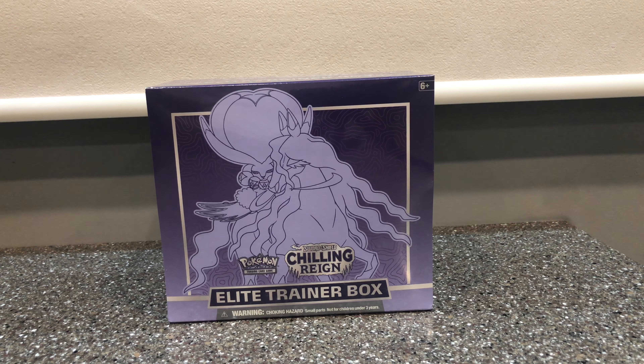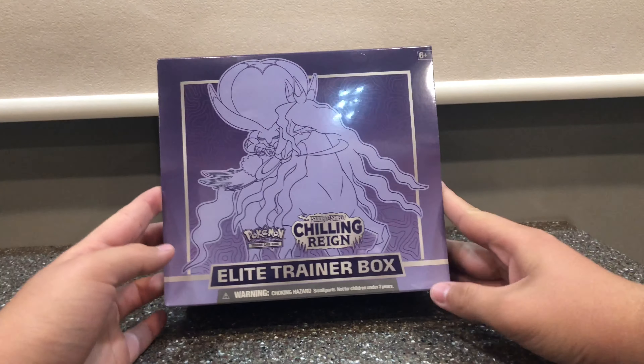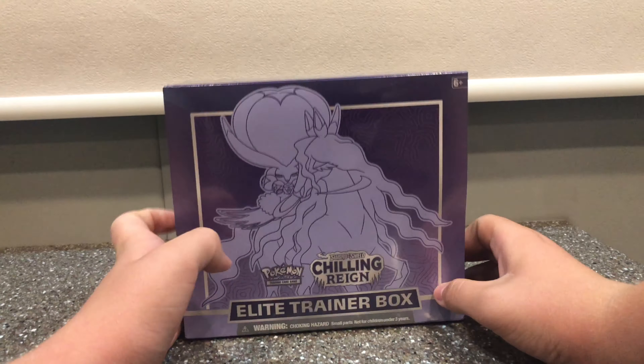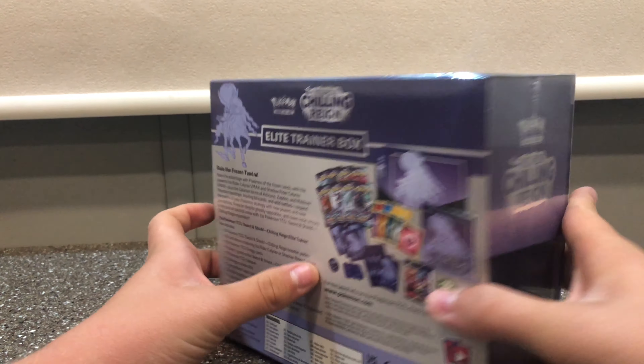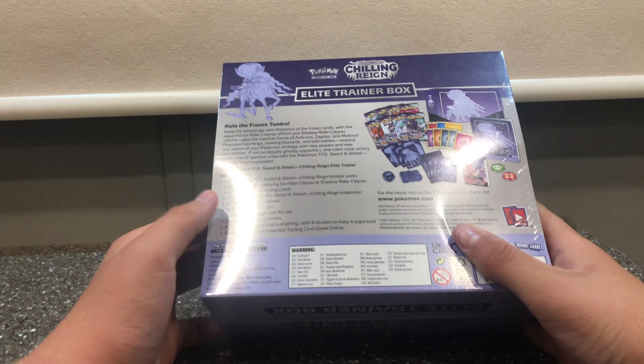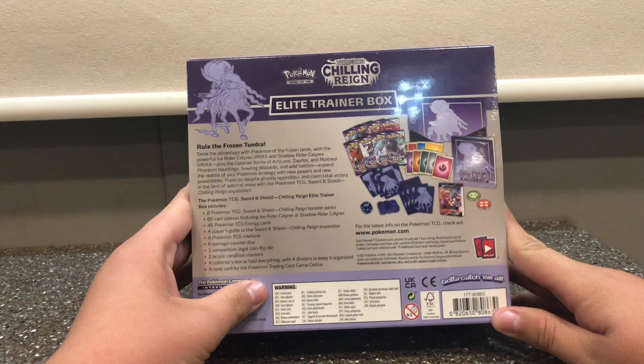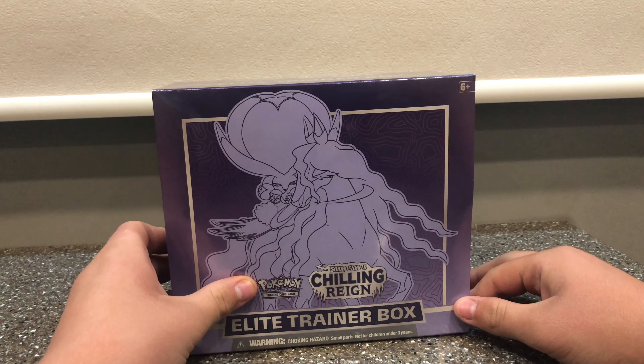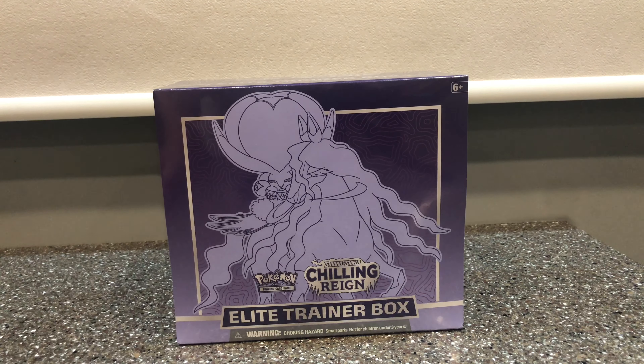Hello guys, it's another Boom Boom Slayer video. Here we are going to open the Sword and Shield Chilling Rain's Elite Trainer Box, Ghost Rider Calyrax version. It's going to be epic, and let's hope we pull some good cards. Let's get into it.